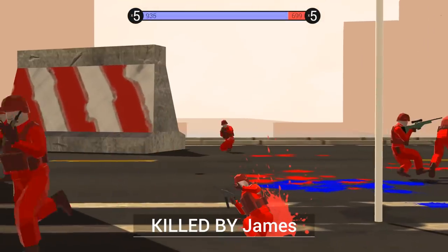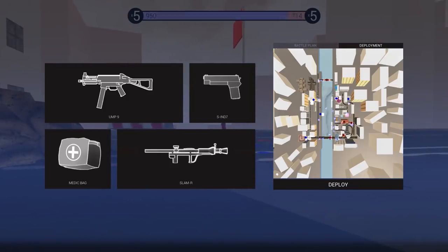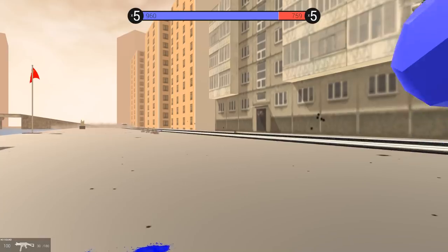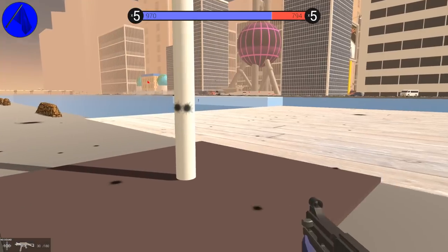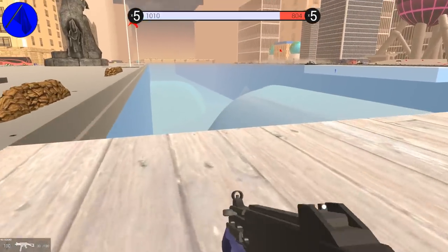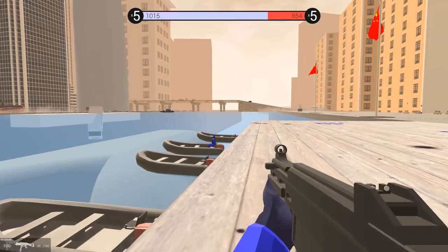Oh my god, we spawned into a flag zone that had just been retaken by the red team. Let's spawn over here in the water and see if we can get a boat. Let's see what's going on over here — are there any zodiacs? Sometimes weapons can be a bit weird. There are some zodiacs!